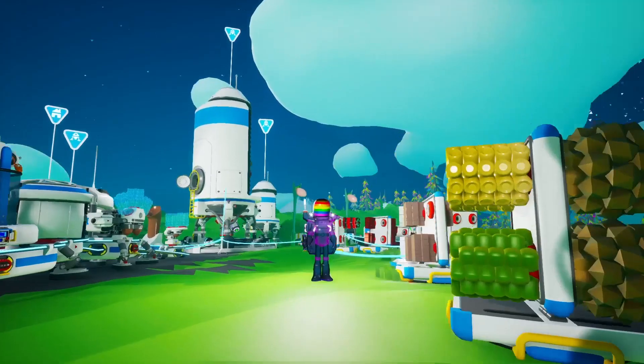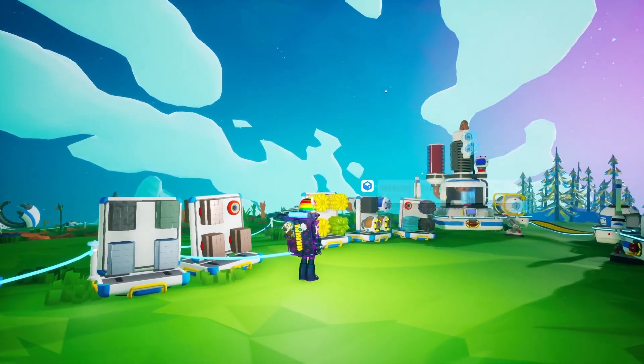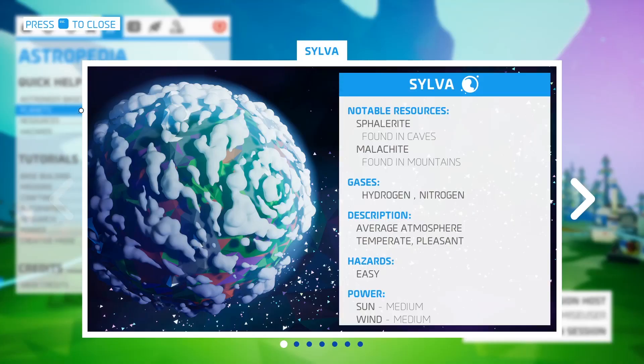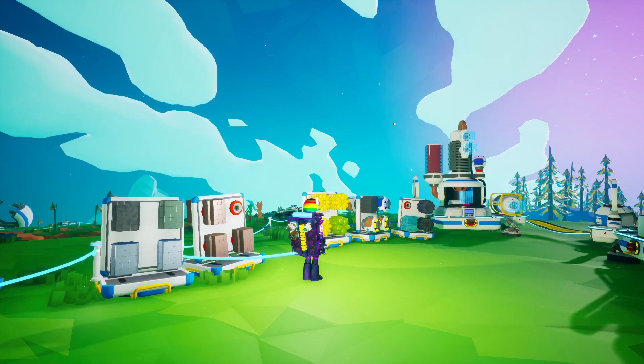Hi folks, in today's Astroneer snails video we're going to hunt for our fourth snail type. The Phasania snail should be next. Here's the planet Phasania — this is Visania, the exotic planet. Apparently the snail there will give us damage immunity.